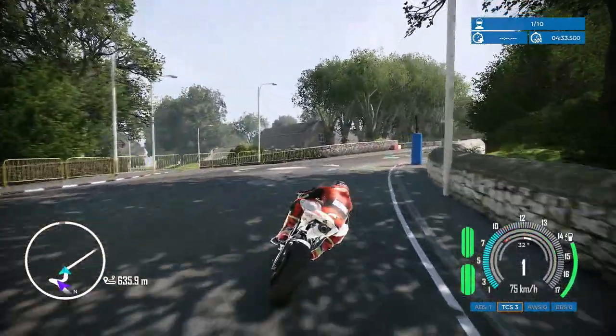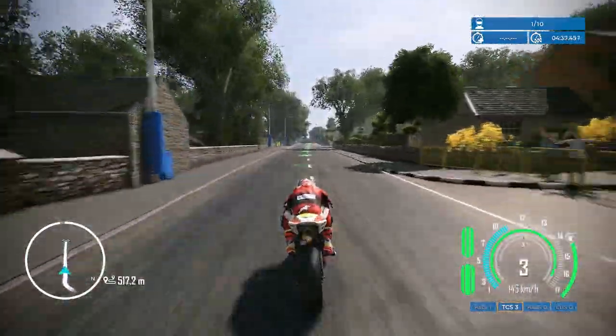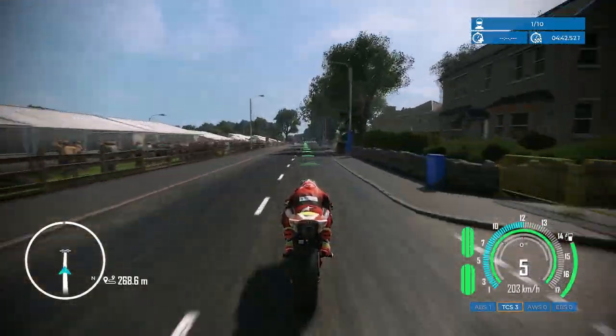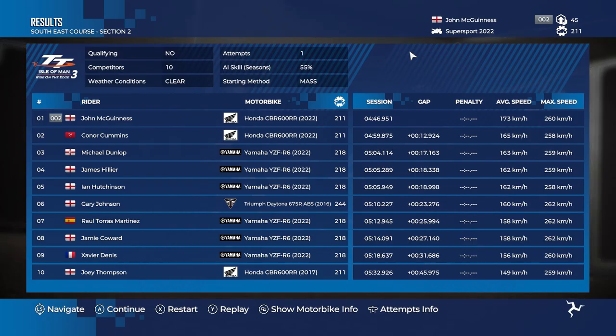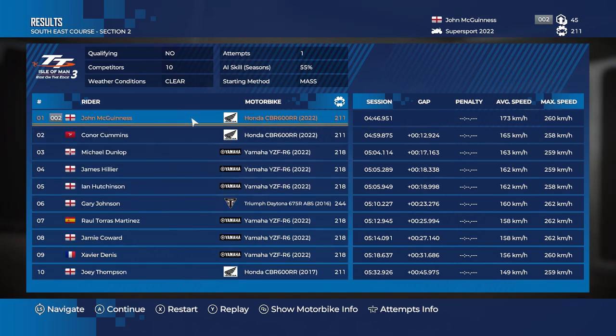The AI are a little bit behind but we've only got 700 metres left. As long as we can get to the line we're going to take our first career win. Pole and race win — what a weekend for John McGuinness. In the end we won by 12 seconds, though obviously there was a crash for the AI and one for myself as well. On pace I probably do have a bit of an unfair advantage.